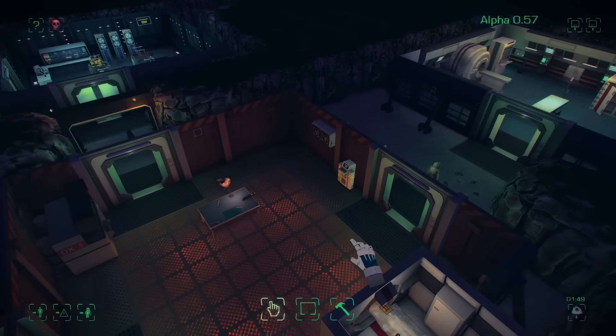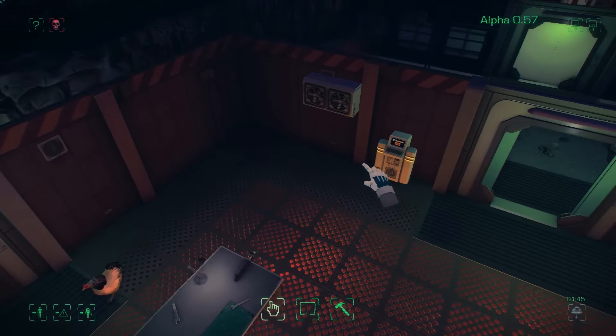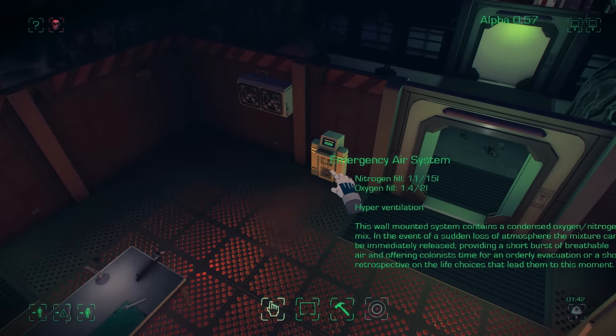We can deal with the low atmosphere problem with our new item, the emergency air system, which releases a small blast of air into a room that needs it. It slowly replenishes its stores afterwards.